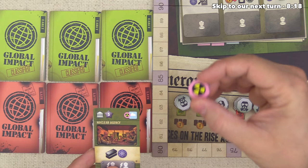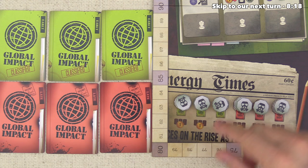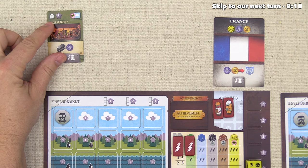Nuclear contamination is essentially twice as bad as regular pollution. This is also the game clock — once all of these pollutions have been pulled off this area, the game will end. Each time we get through a single stack, the price for oil is going to increase, and we'll flip over one of these global impact cards. The green ones give potential benefits for the first half of the game; in the second half, mean things are going to happen.